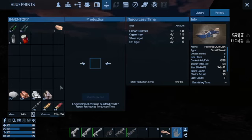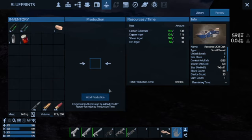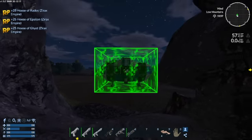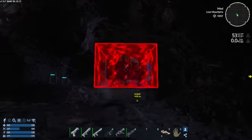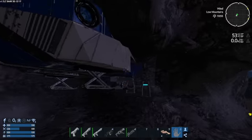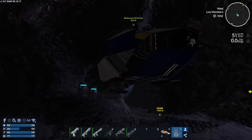We're going to bring this into the factory. We already got the resources: 131 carbon substrate, 116 copper, 91 silicon, and 48 iron ingots. Let's put all these in here and start production. We'll go ahead and spawn it — bringing it in here because I need to transfer some stuff that's in it. It starts out in the air like that but it'll come down.